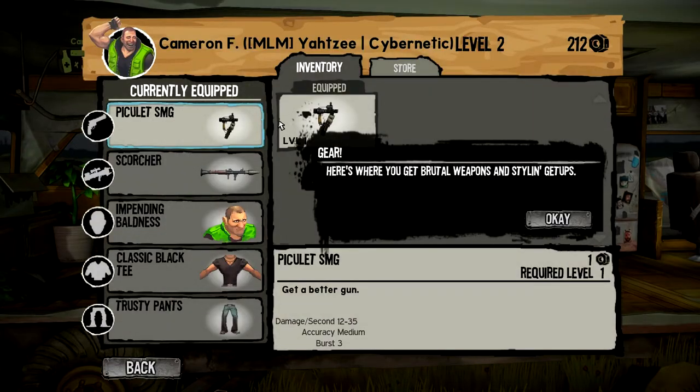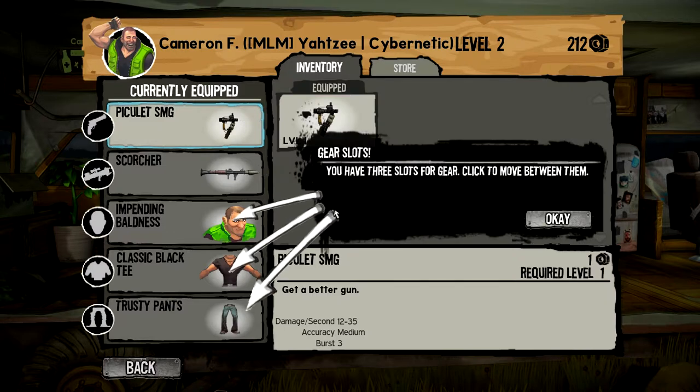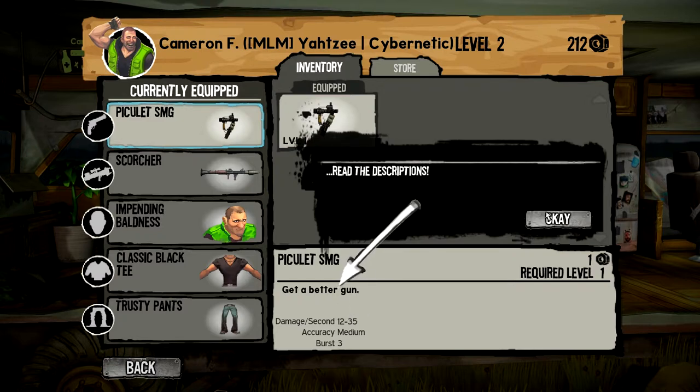Let's see what equipment we've got here. You can get more stuff, level up your character — it's kind of an RPG sort of thing. Let's see the store — you can buy new weapons, buy new gear. Two slots for weapons. You can customise your character, so it's full customisation. You get stats for each weapon as well, which is kinda nice.